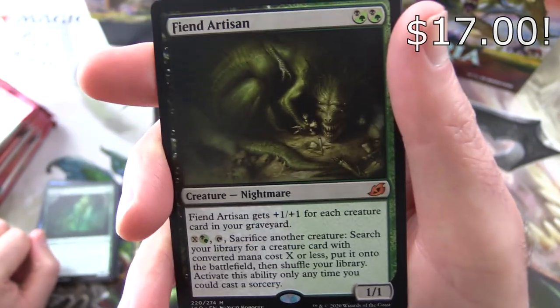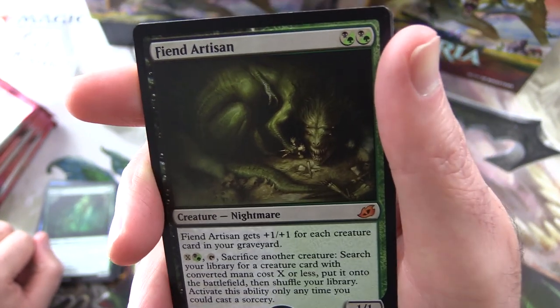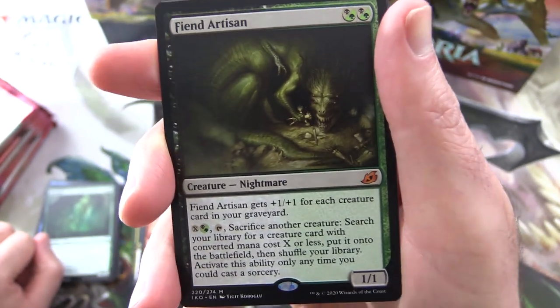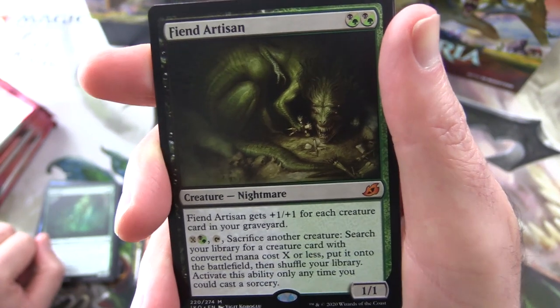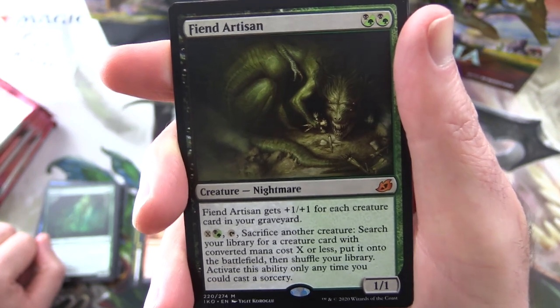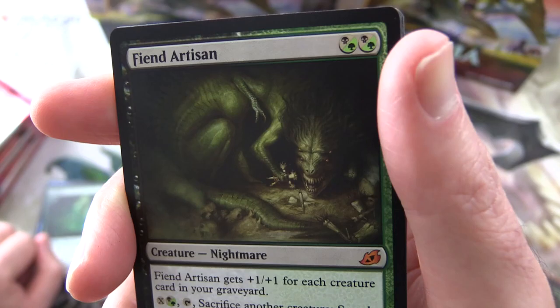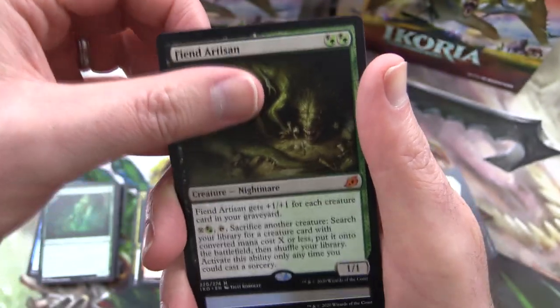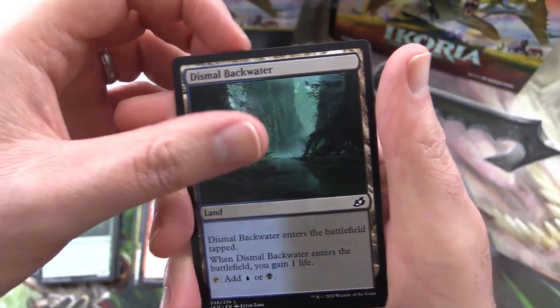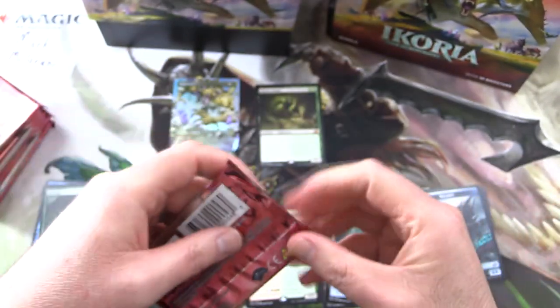Fiend Artisan — Creature Nightmare, 1/1 for 2. It gets +1/+1 for each creature card in your graveyard. For X and either a black or green, tap, sacrifice another creature — search your library for a creature card with converted mana cost of X or less, put it onto the battlefield, then shuffle. Activate only any time you could cast a sorcery. Fantastically creepy artwork. First Mythic pulled! Also a Dismal Backwater and a Kraken Token.